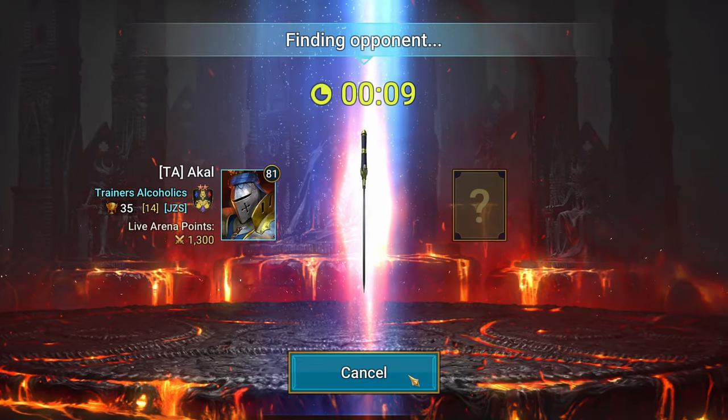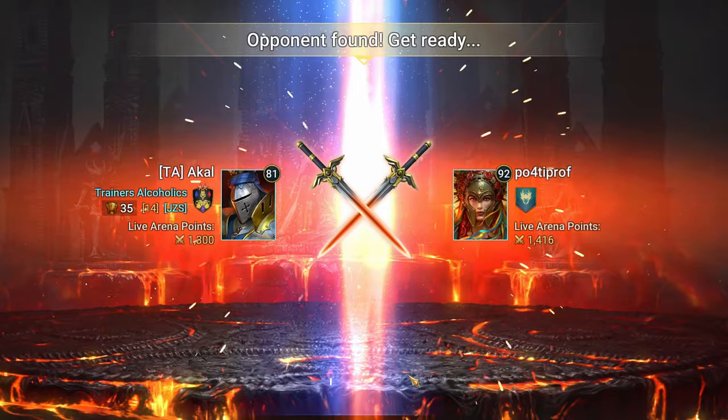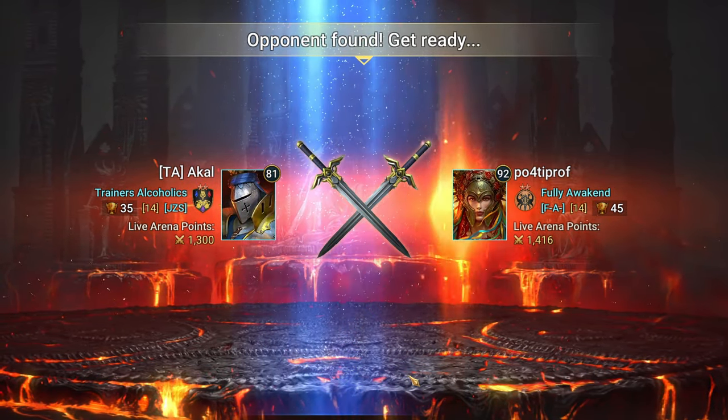Chat is saying Errol really only needs 70% crit rate. Yeah, I'm wrong — thank you for pointing that out. Errol only needs 70%. One of the best nukers now? One of your favorite nukers?